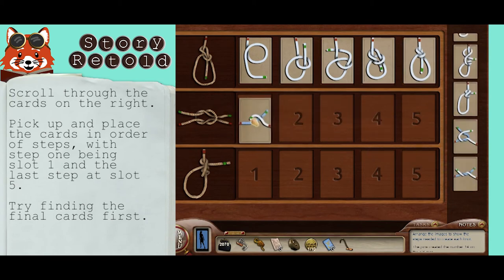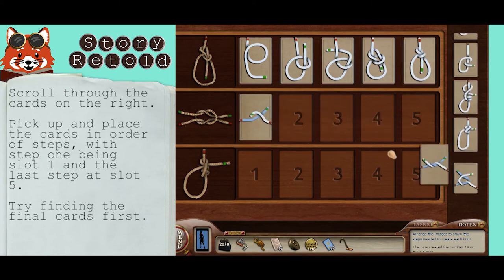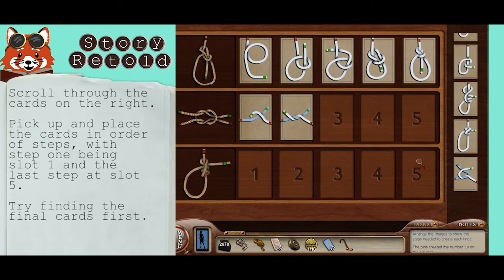If it helps, try finding the final card first. These will match what the ropes actually look like here on the left.